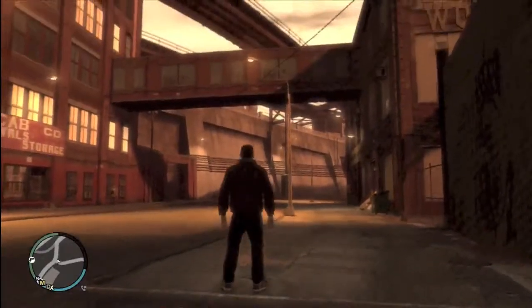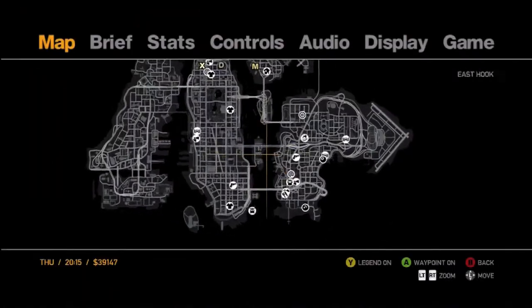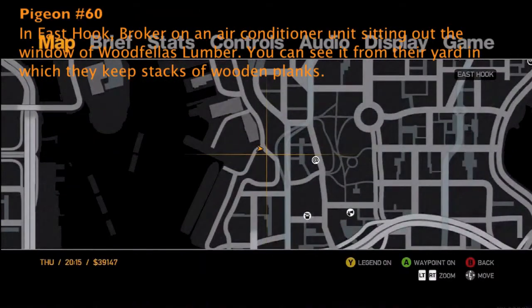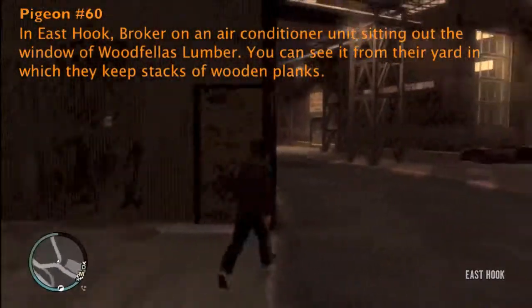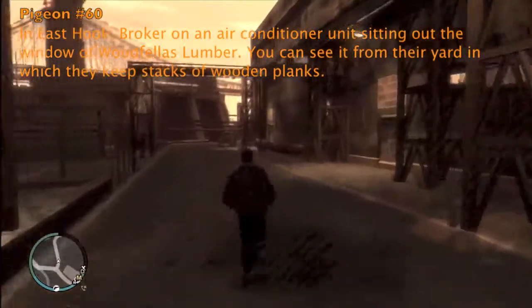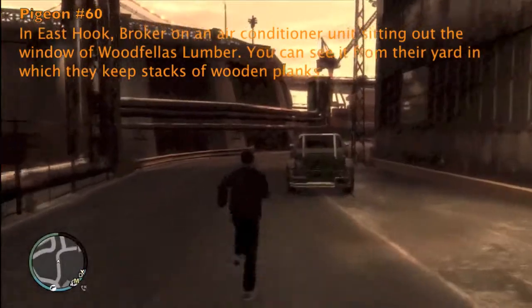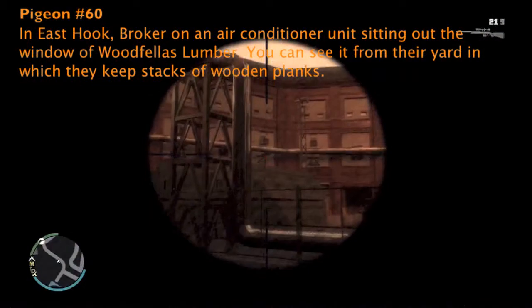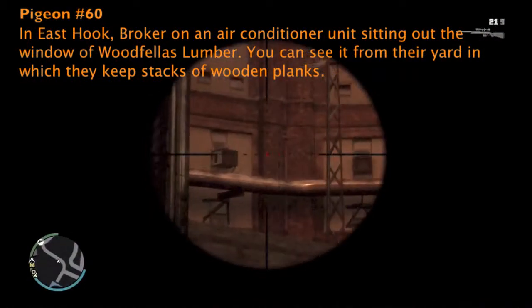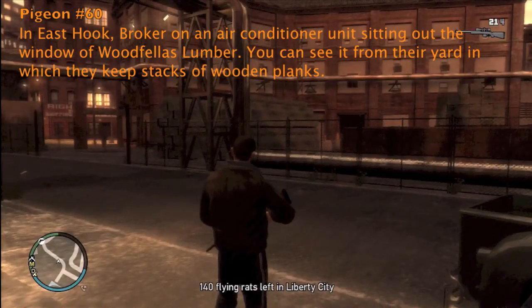Number 60 is in East Hook, Broker, on an air conditioning unit sitting outside the windows on Woodfellas Lumber. The name obviously being a reference to Goodfellas, which is a good movie if you haven't seen it. I showed you the entrance on how to get to this place — run down the street, and if you take out your sniper, look for the building where a big pipe is stretching across it. On one of the air conditioner units is the pigeon. Go ahead and get pigeon number 60.